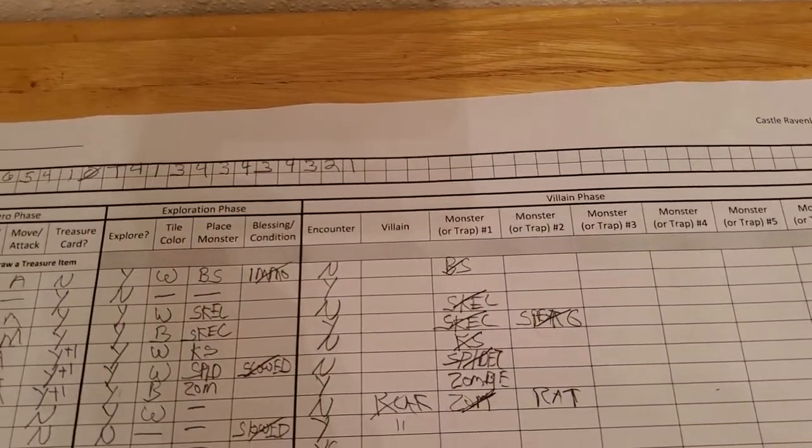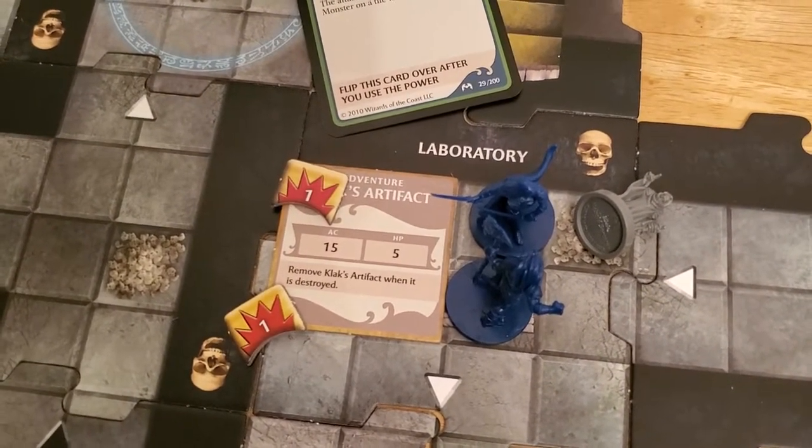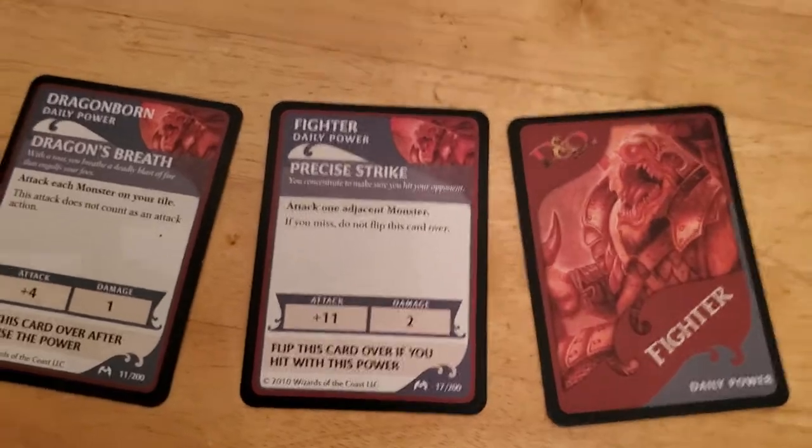Alyssa only has one hit point left. The only thing we have to do is kill this artifact, and it already has two damage done to it. It has three damage left. But I don't think Arjun can finish it off in this turn.